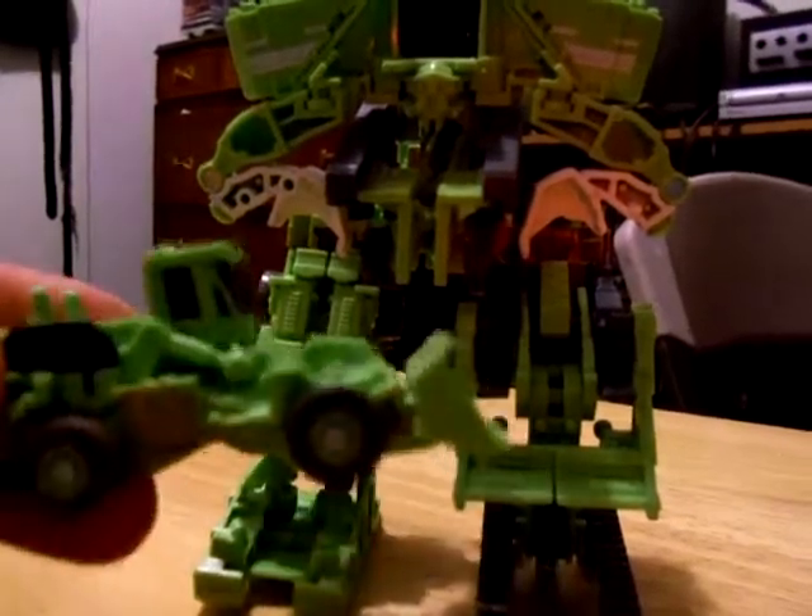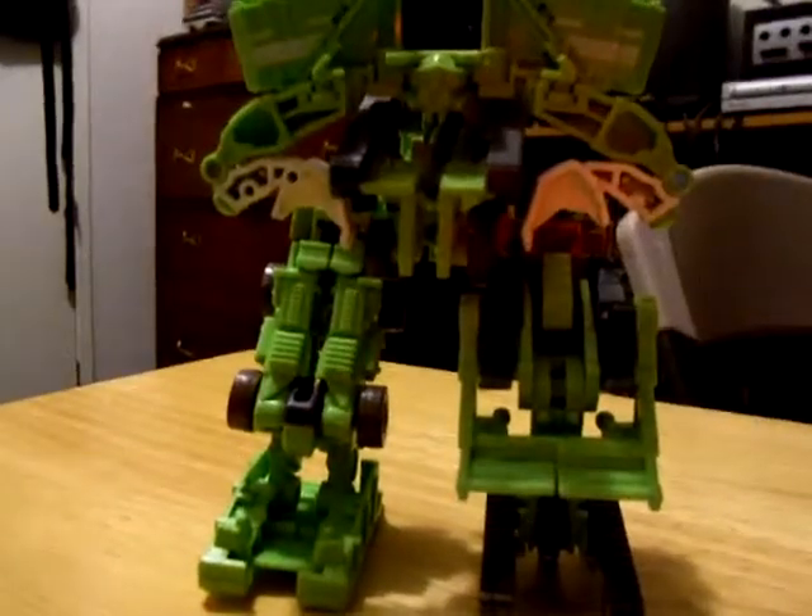Next, for the arms, we take Scrapper. It's very simple — split the shell, turn these to become the fingers. Then use this clip hole which goes into Scavenger's elbows.